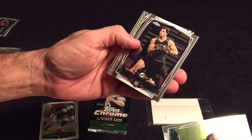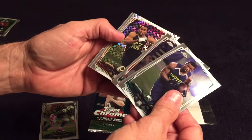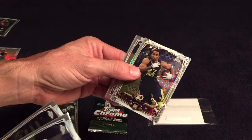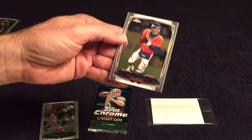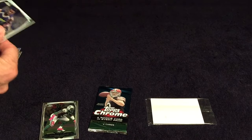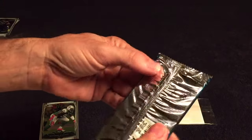A Josey rookie, Lynch rookie, and a refractor x-fractor of C-Strunk. And the old man himself, Peyton Manning — cool. Last regular pack.